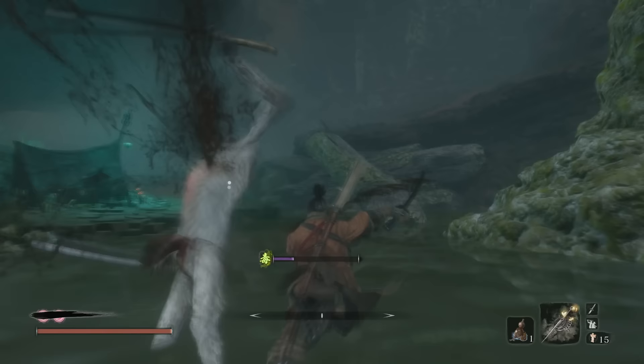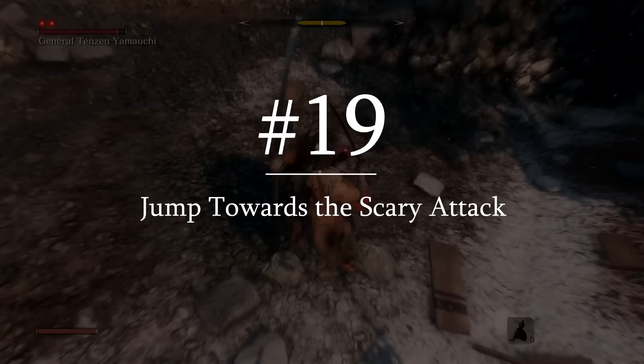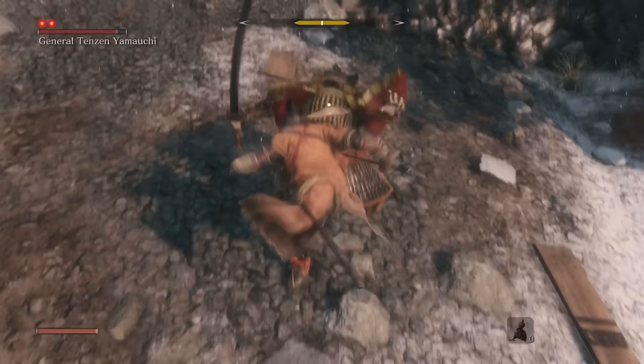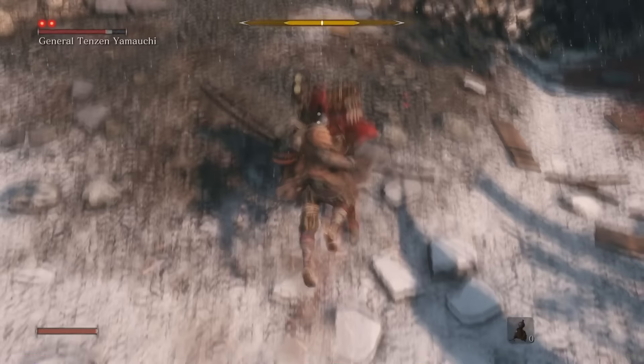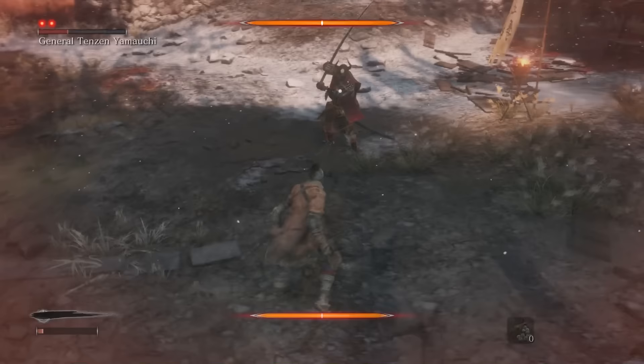Another opportunity you're probably not making use of is your jump kick. Basically any enemy can be double jumped on, enabling a tiny bit of damage with double R1. But something that most players overlook is that you actually deal a ton of posture damage if you jump kick a perilous sweep attack. So next time you intuitively jump away from an enemy, jump on them instead.